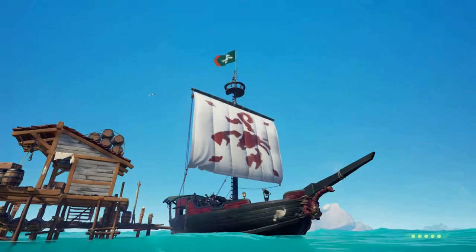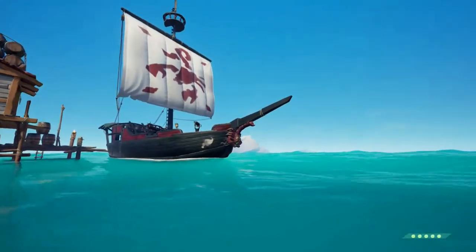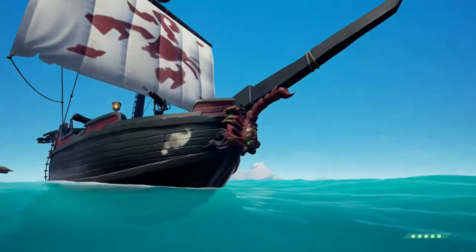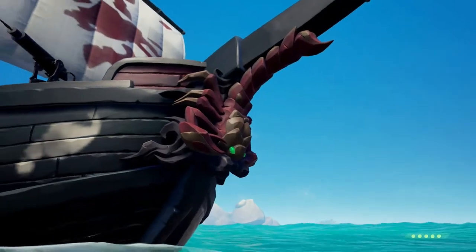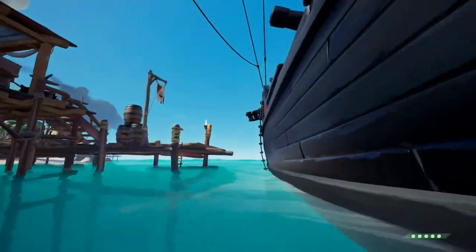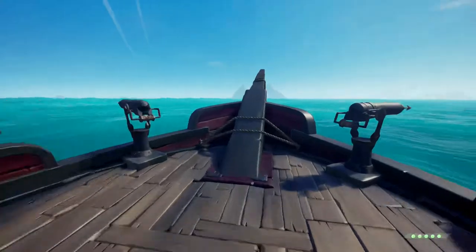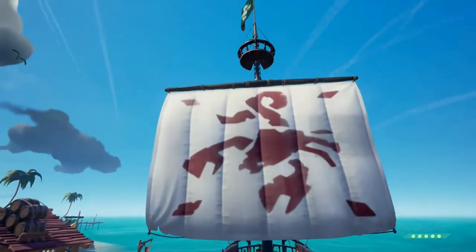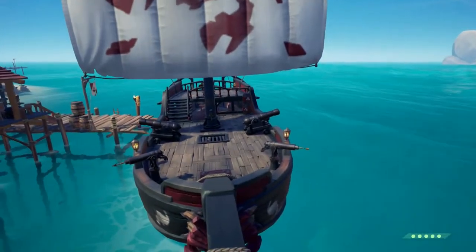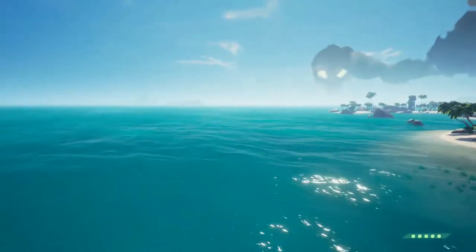Ahoy and welcome to Adland TV. Today we're looking at the Mercenary set, as I've got the figurehead to finally complete the set. I have checked - the eyes do glow in the dark. To get the hull, sails, and flag you had to complete the Friends Play for Free event back at the start of February. The figurehead comes with the current Black Powder Stashes.